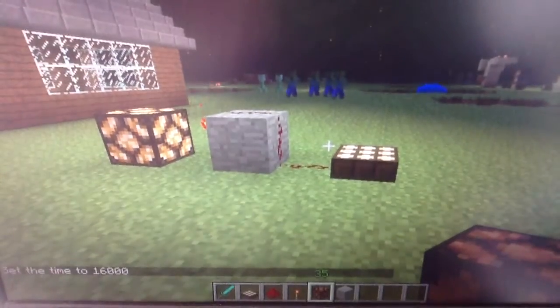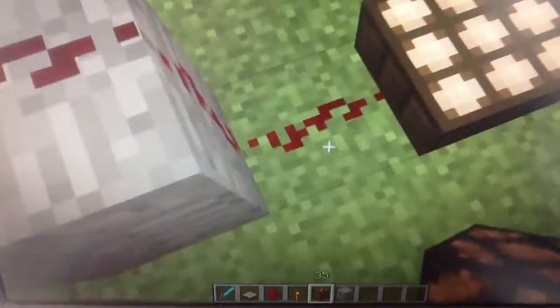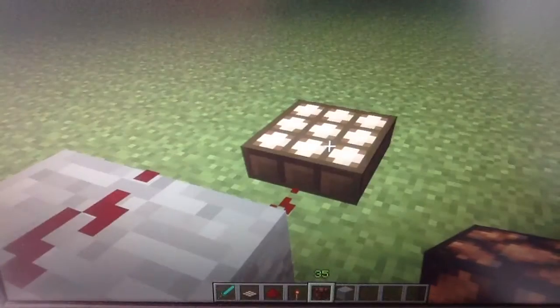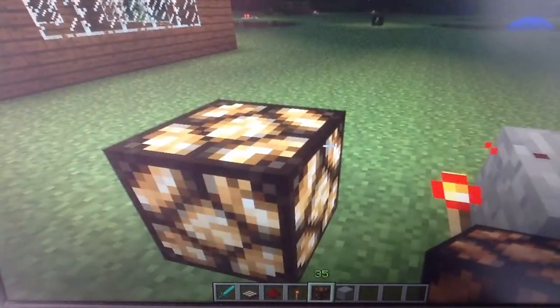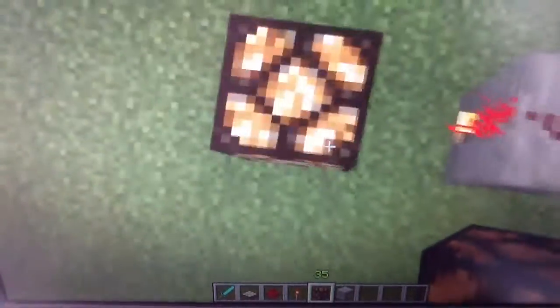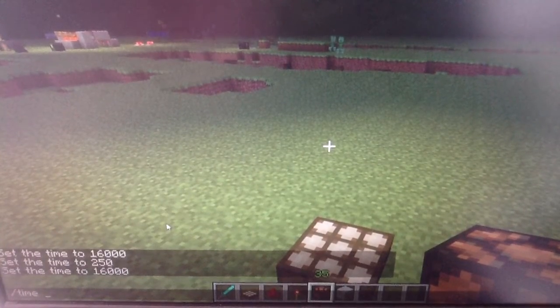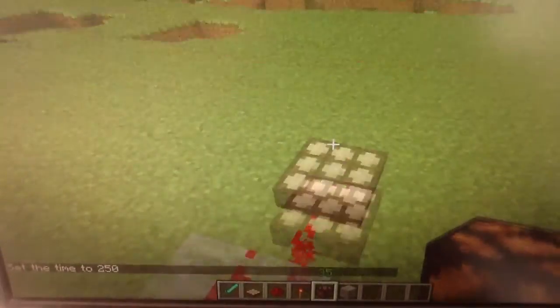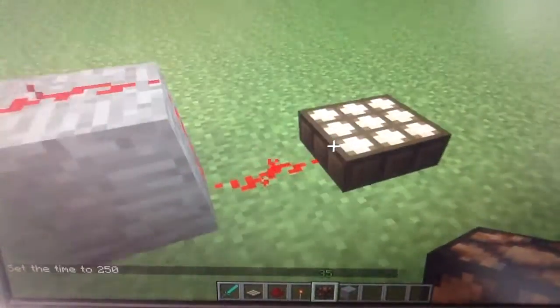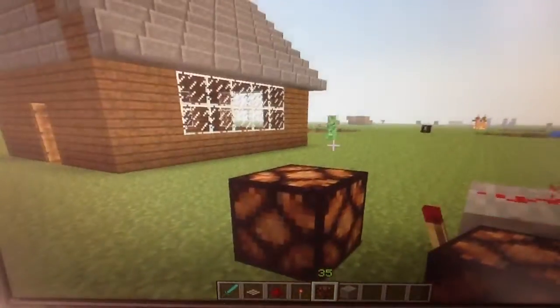It turns on! Because what's happening here is: since it's nighttime, the daylight sensor has no power, and then the redstone torch activates instantly, and this light goes on. And if we were to set time to 250 — daytime — the redstone torch would turn off, because this is now powered because it's daytime. It would turn off the redstone torch, and so therefore there's nothing powering the redstone lamp.